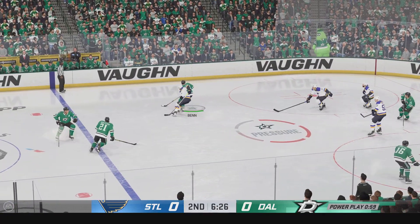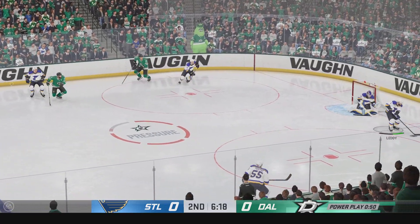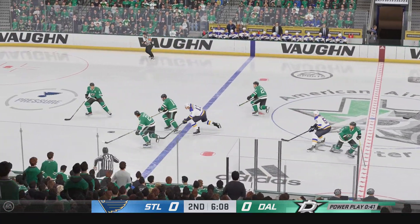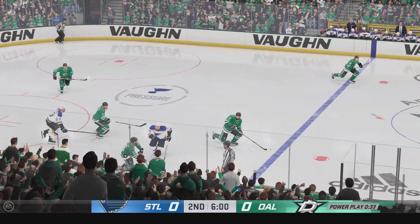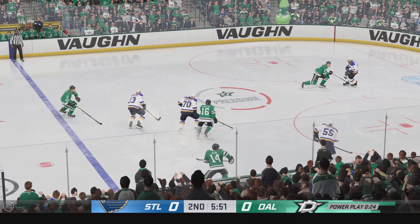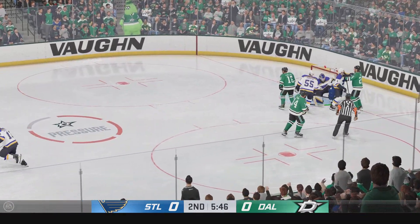Trying to clear the puck from his own end, and that clearing attempt is blocked. Now you've got to get this one out — because you wind up back in your zone with a tired group. Puck is cleared out of the defensive zone. Moves it quickly over to Pavelski, and that's knocked away. Centering pass — and he shuts down a great scoring chance there.